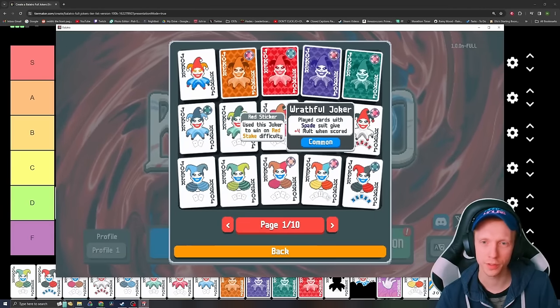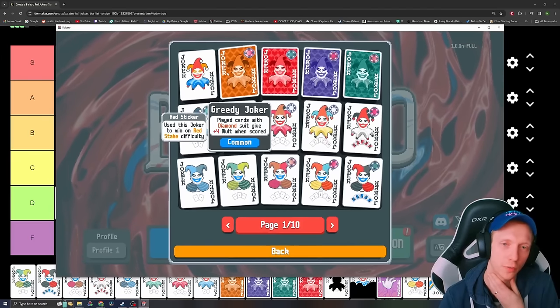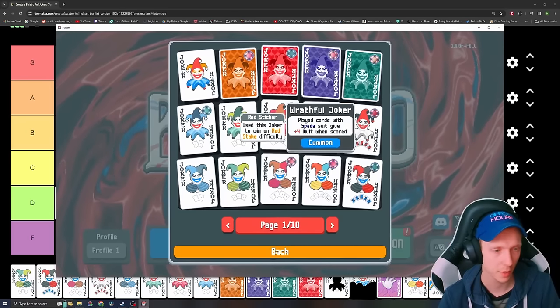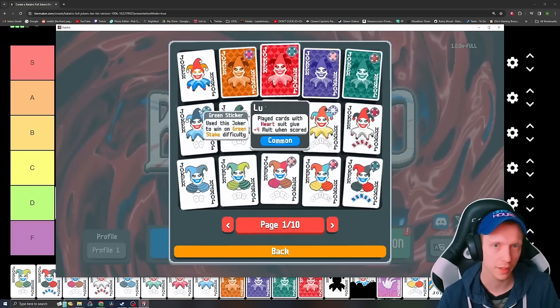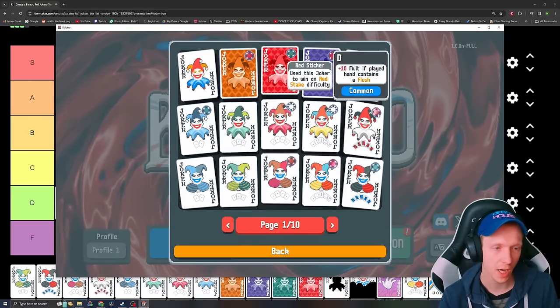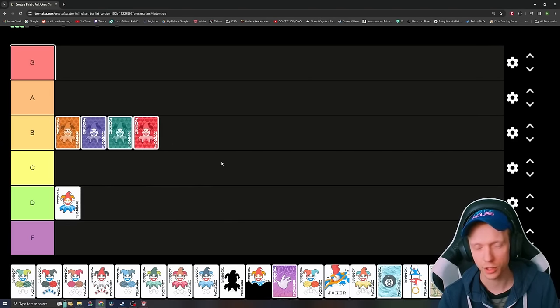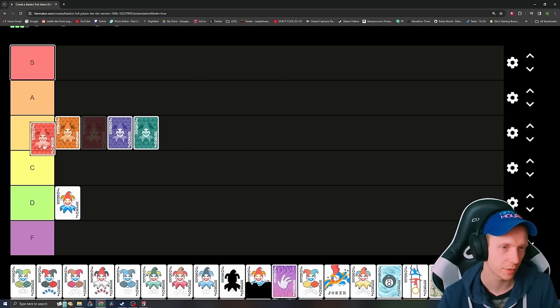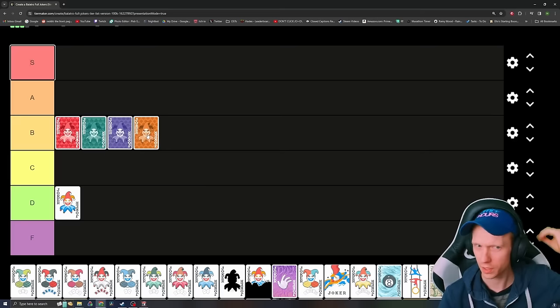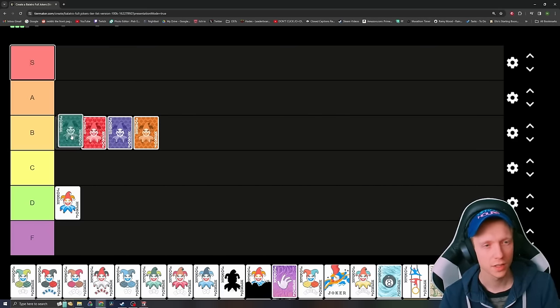We can probably do all four of these at once. We have the Greedy, Lusty, Wrathful, and Gluttonous Joker — played cards with whatever suit give plus 4 multiplier when scored. They're all quite good, especially early on in those first few Antes. Grabbing these and manipulating your deck to steer towards whichever one you pick up is going to help you a lot. You can change your deck with tarot cards to get more multiplier out of them. I think Diamond is a little bit lower due to worse synergies later on. They're weirdly decent Jokers for their price.